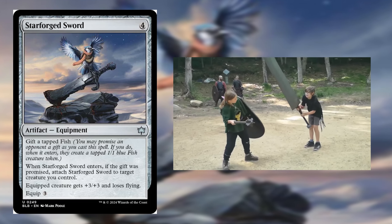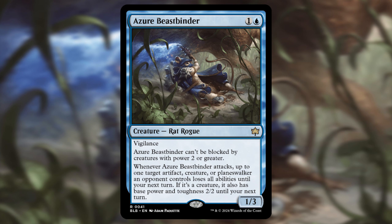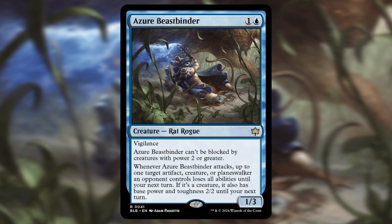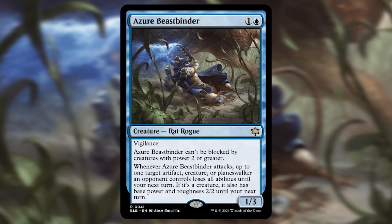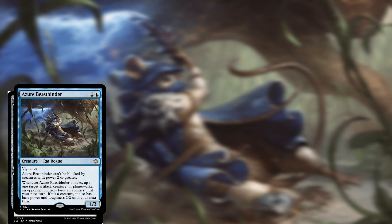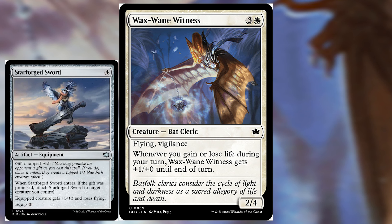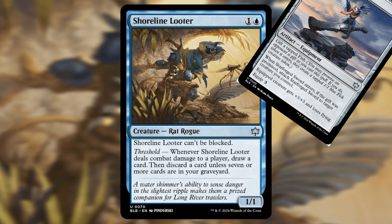While this equipment isn't great on its own, let's take a look at what happens when you play Azure Beast Binder — a 1/3 rat rogue with vigilance. More blocking and attacking with the sword. Azure Beast Binder cannot be blocked by creatures with power 2 or greater. Let's use this combo to sneak in a lot of damage and take over the game. This artifact also works really well with Wax Wayne Witness for even more chunky combat phases, or Shoreline Looter for a truly unblockable bomb.